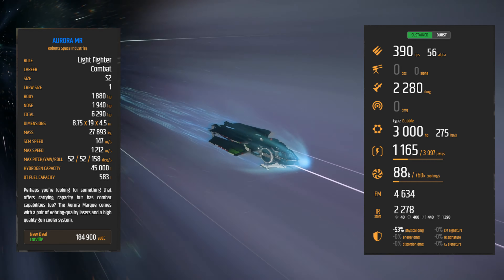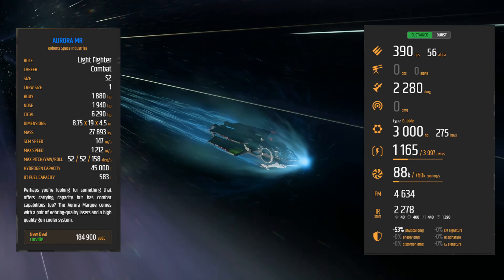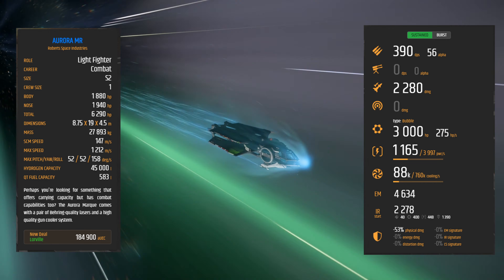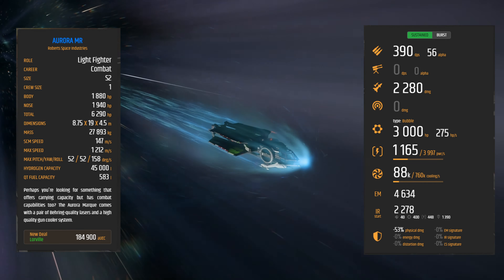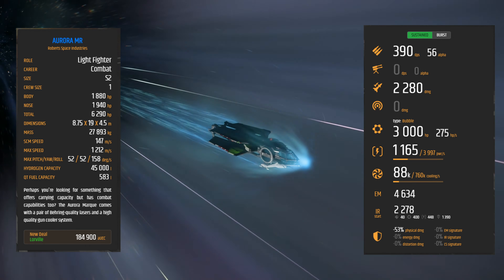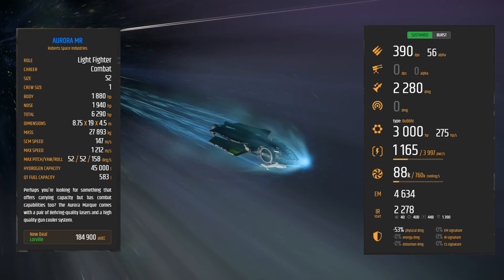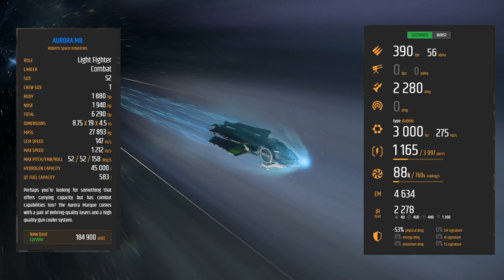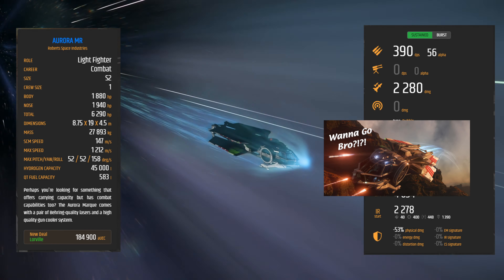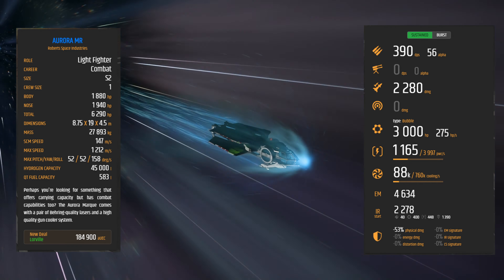The Aurora MR is a light fighter role with a combat career. The ship is a size 2, crew size of one. The body has 1,880 hit points and the nose has 1,940 hit points, giving a total of around 6,290 hit points — there's another roughly 2,000 to 3,000 hit points in there somewhere. SCM speed is 147 meters per second, max speed is 1,212 meters per second. Hydrogen capacity is 45,000, and quantum fuel capacity is 583 — fairly small tanks.